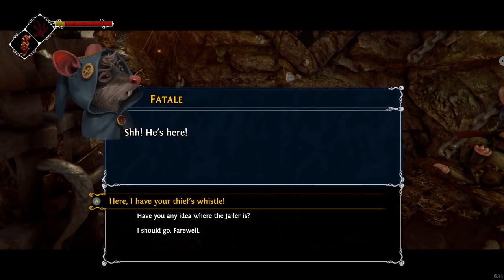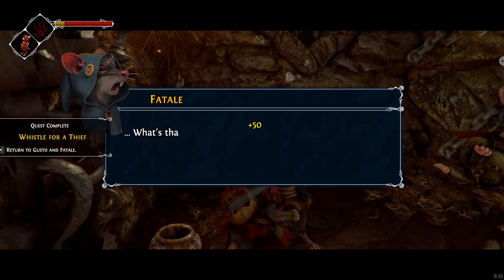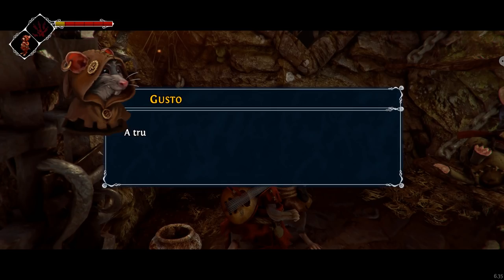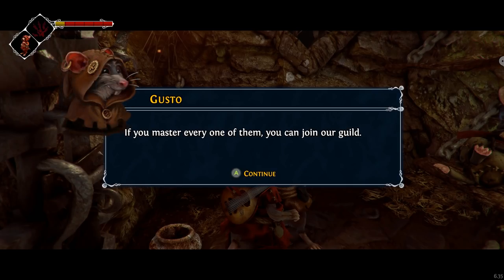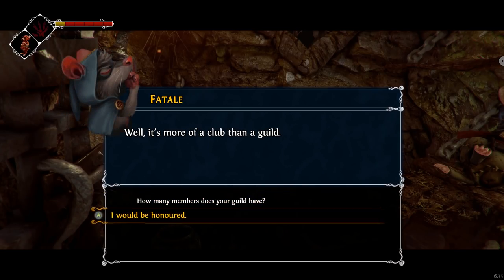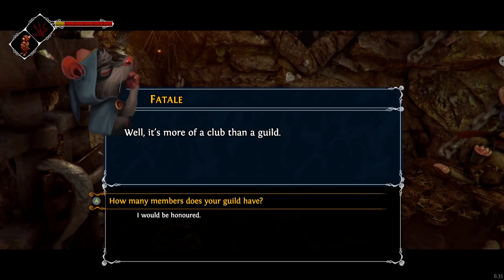Here, I have your thief's whistle. Good. What's that smell? A true thief must be accomplished in a range of skills — agility, tenacity. If you master every one, you can join our guild. Haven't we already discussed this?